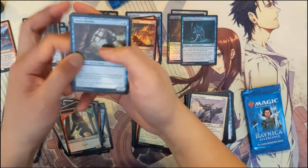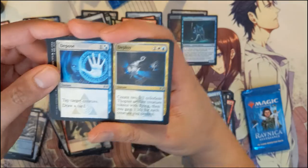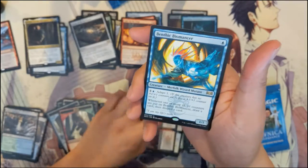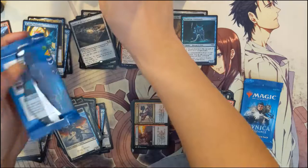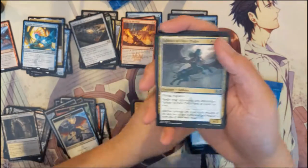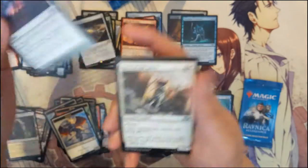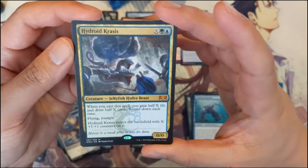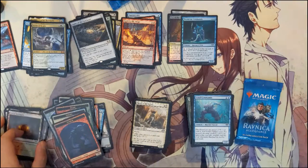We did pull a foil mythic last time, so let's see if we can repeat that. Depose and Deploy, Wavefinder, Carnival and Carnage, Benthic Biomancer. We got two packs left and I feel this box is weaker than the first one by a considerable margin. Sphinx of the New Prov, Scrambling Claws, Spirit of the Spires... we got the best mythic in the set — Hydroid Krasis! I recognized the card but it took me a second to register. Didn't believe we pulled it at first. Very nice.